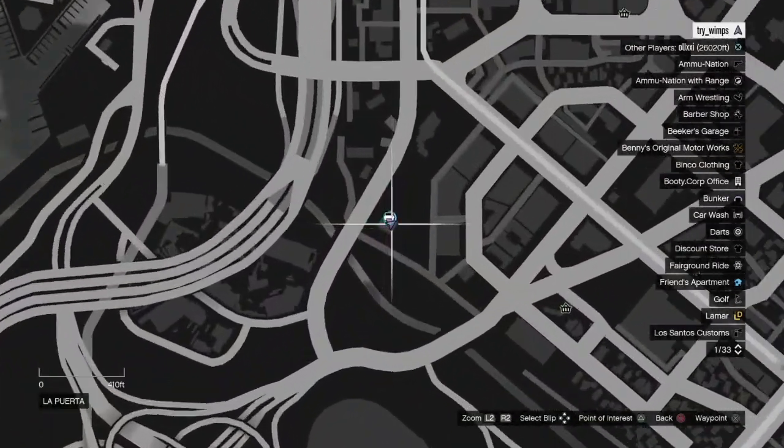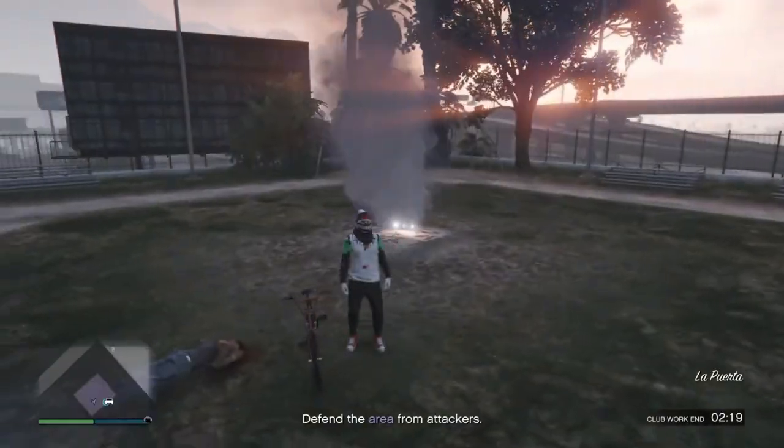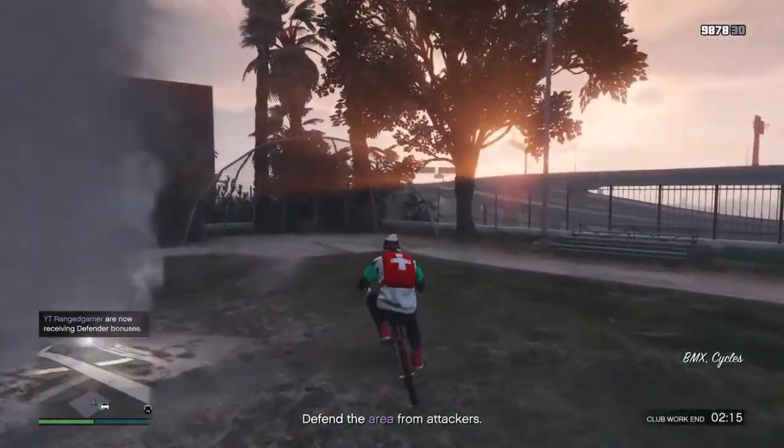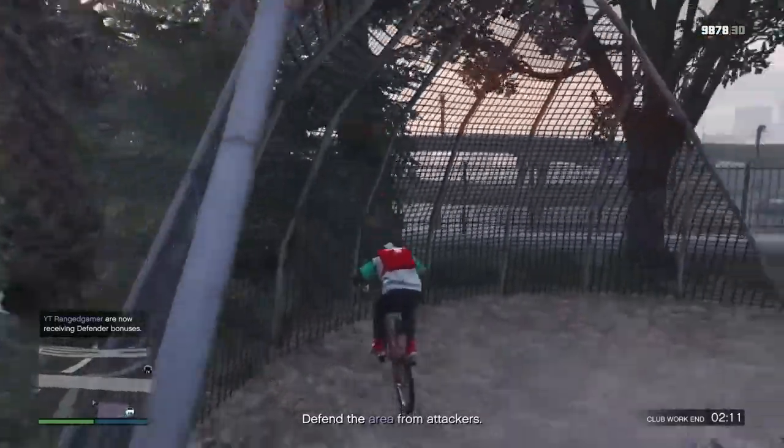First you're going to need to come to this area — it's a baseball field, it's going to be around over here. Now you're going to get on your motorcycle and come over to here.